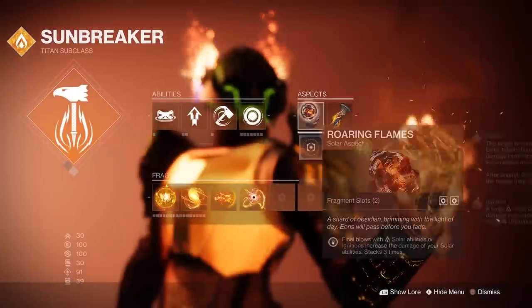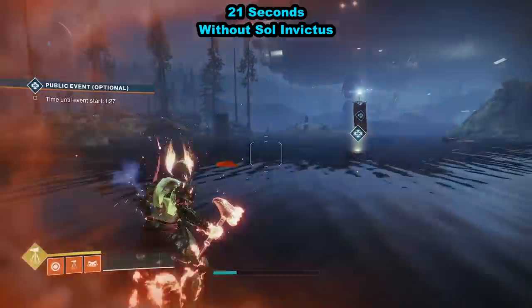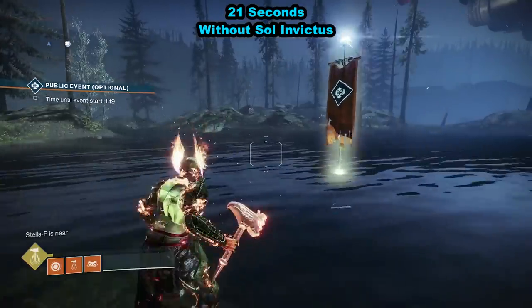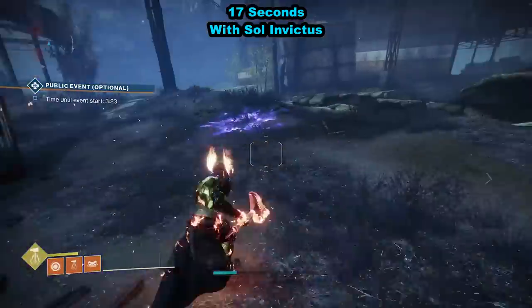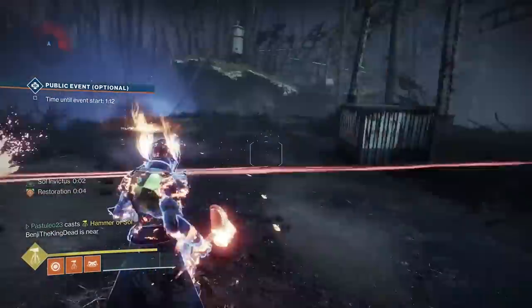Hey guys, you're here for a study on the Sol Invictus aspect, which is what gives you sunspots. I think Bungie screwed up, or at least took a shortcut to balance it, because this aspect takes 4 seconds off of your super duration and takes more super energy on each hammer throw — and this is while not in a sunspot.